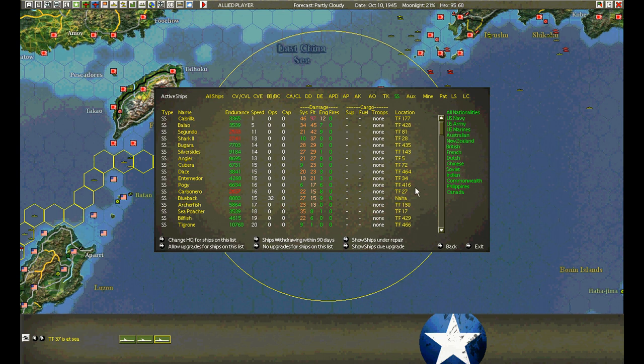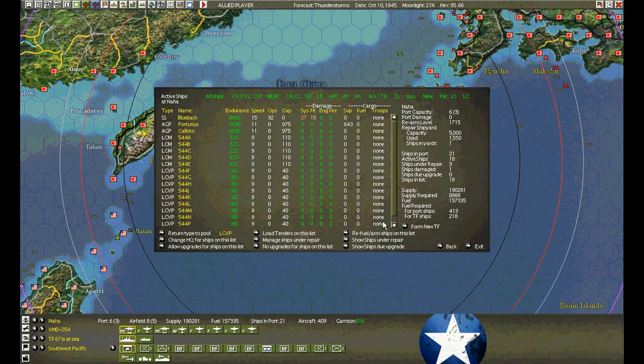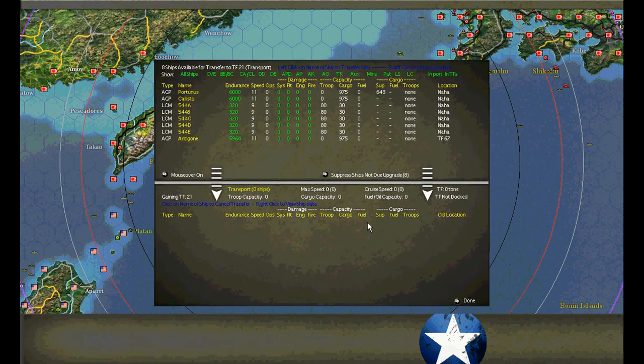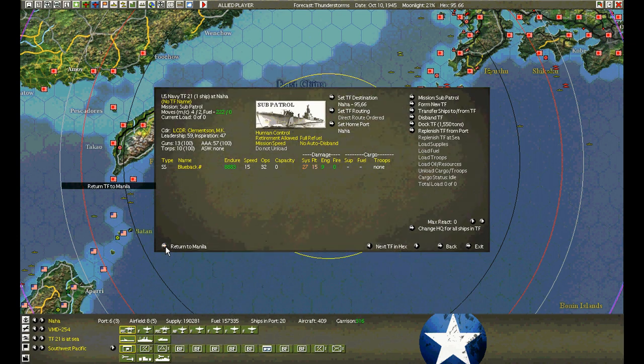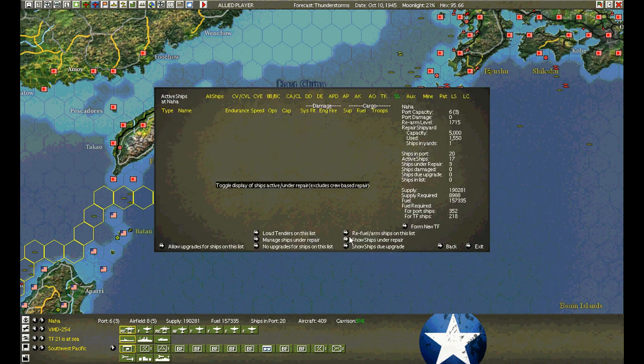The ones that are low endurance are already heading back into port at Naha. Let's check on the boats. Blueback is out of the dry dock — back to Manila you go.